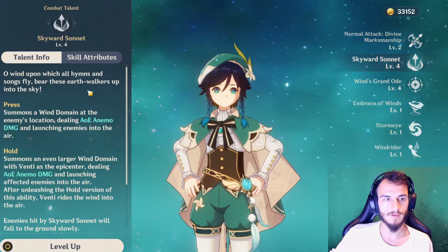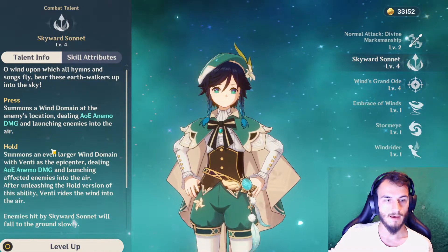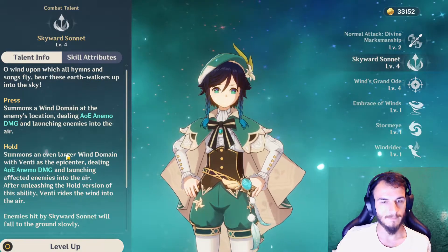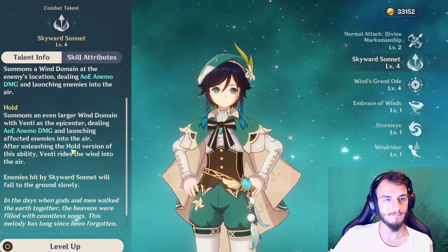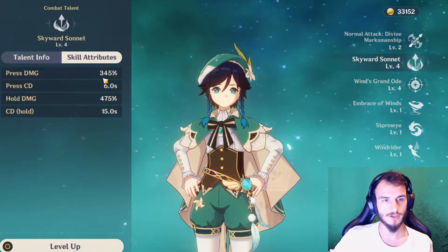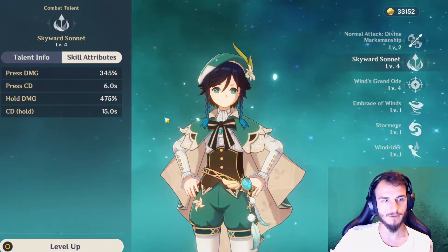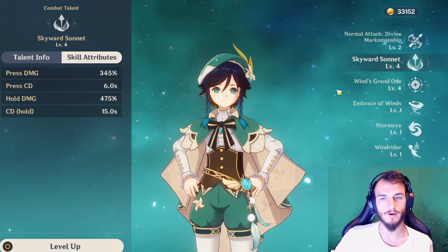His skill is Skyward Sonnet. This creates a small AoE of Anemo damage, launching enemies into the air. Holding it will target the AoE around Venti, also launching enemies into the air. It's on a short cooldown for the short press and a slightly longer cooldown for the hold press, and it does a lot of damage.